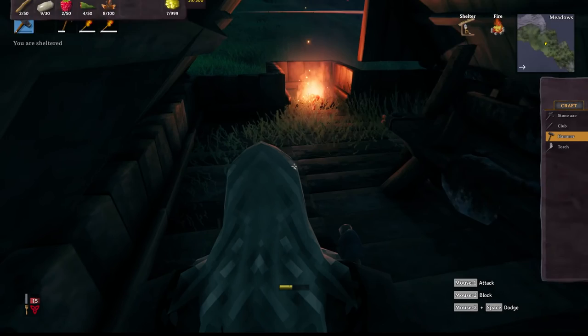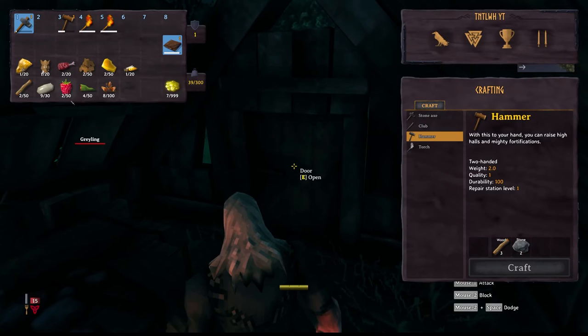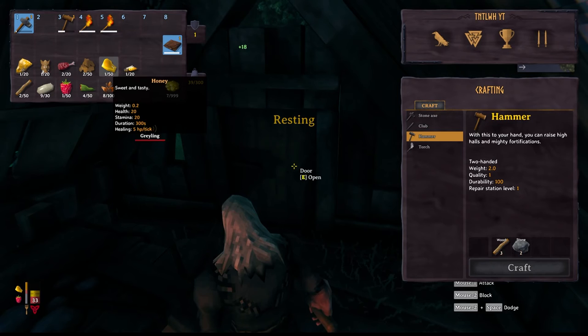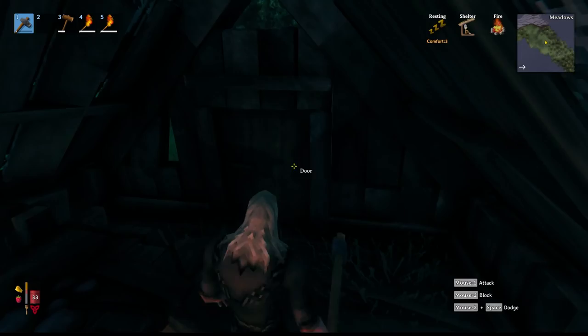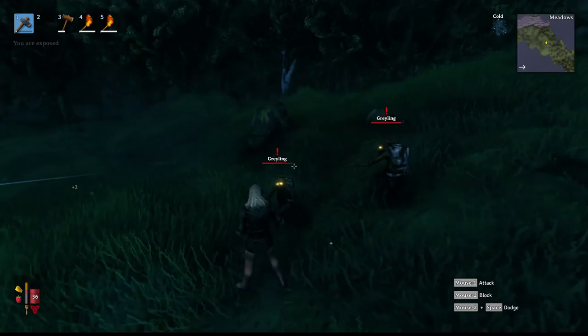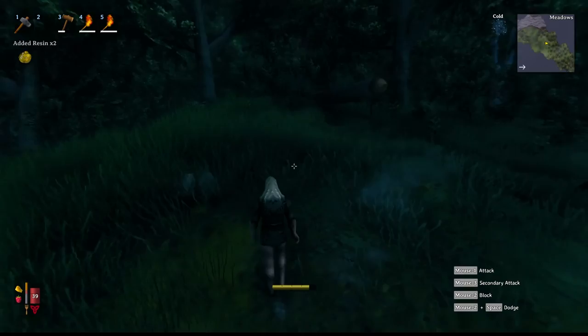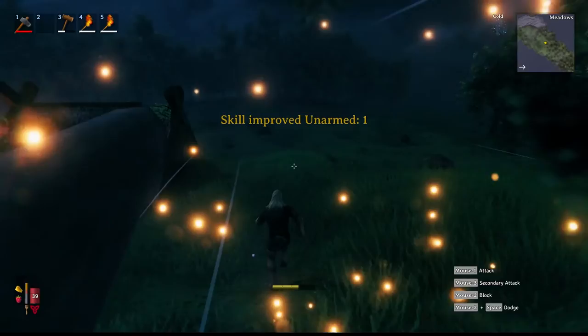Let me eat some food - honey is super good. Honey gives you five health per tick which is amazing, and berries give you one health per tick. So if you're in a bind, like fighting a boss and you need health quick, definitely take some honey. These Greydwarfs are actually pretty good to fight because I need the resin they drop. I can also repair my tools at the workbench for free - there's this repair button and it repairs all the way up with no materials needed.